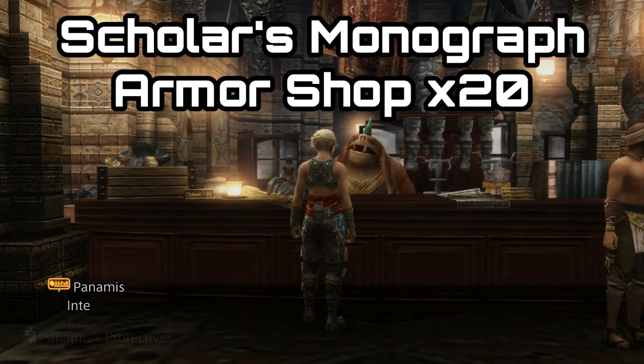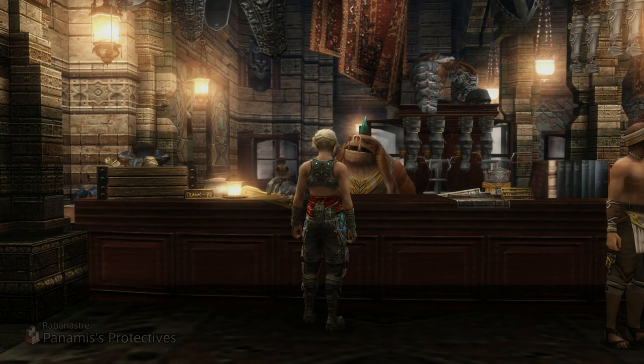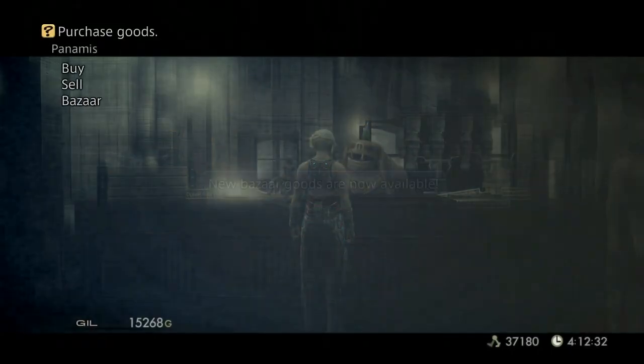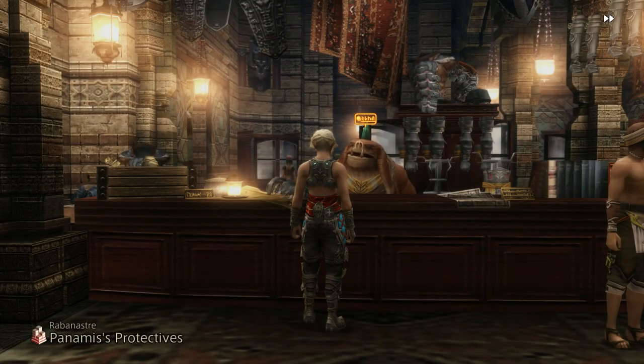The next one is the Scholar's Monograph and this requires you to speak to the armor shop owner — I think it's 15 or 25 times; I'm unsure of the exact amount — but again you'll get the message saying that new items have been unlocked once you've reached that certain amount of interactions. The Scholar's Monograph is going to increase the rarity of loot from constructs.